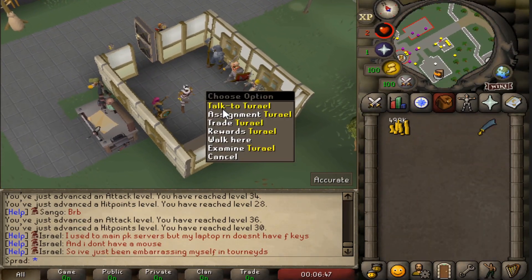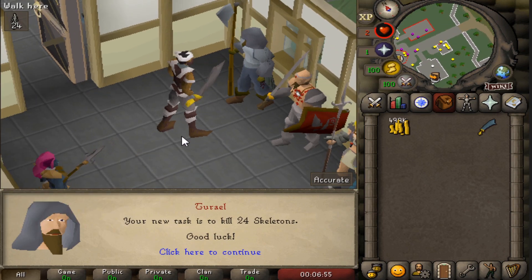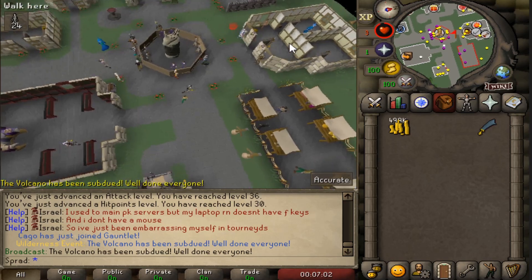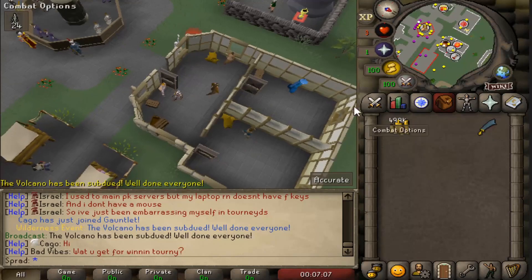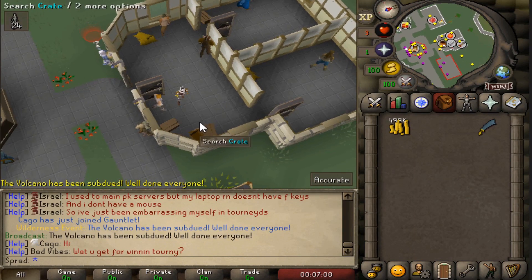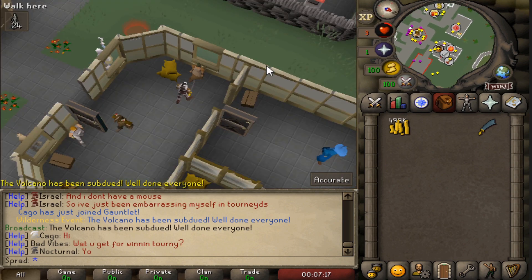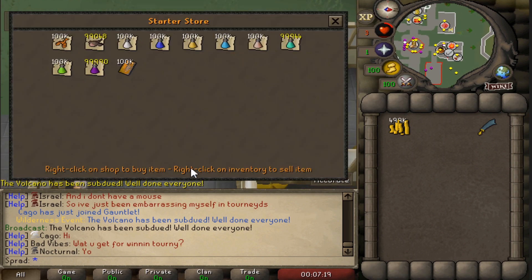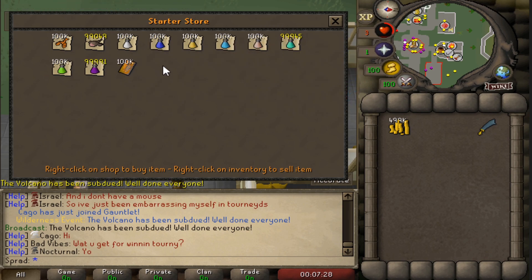Instead of killing those, let's get a slayer task from Turael - 24 skeletons, we can definitely do that. This is also a good time to mention where you can buy stuff: around the server they'll have these huts with a bunch of different shops like melee, ranged, the ironman store. We're going to go to the starter store. I like this store because they don't offer anything overpowered like sharks - whoever is making those gets them as drops and can sell them in the trading post for good profit.